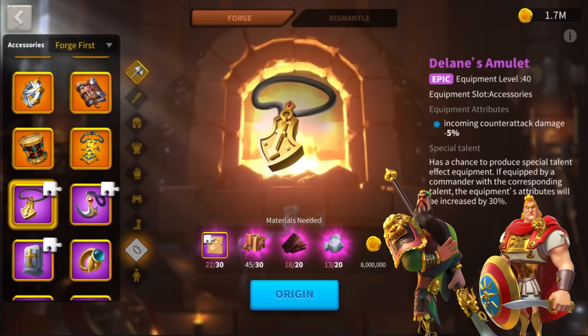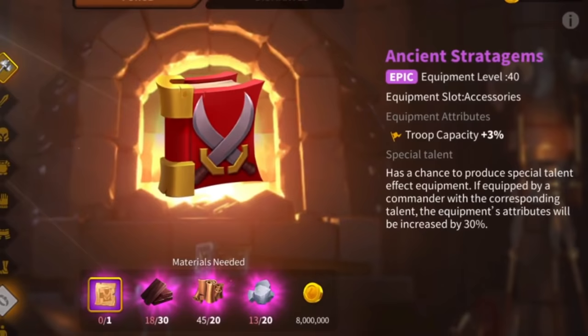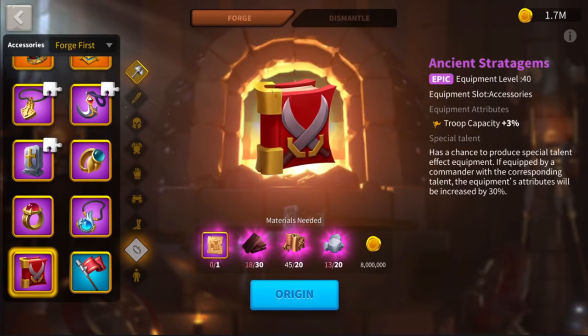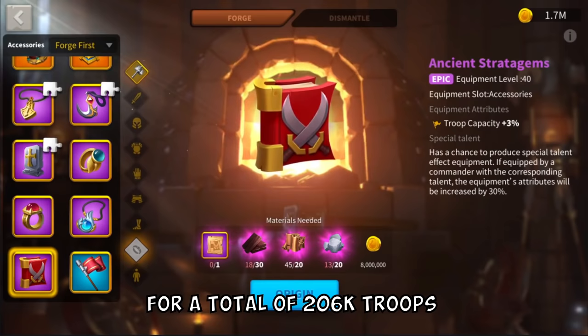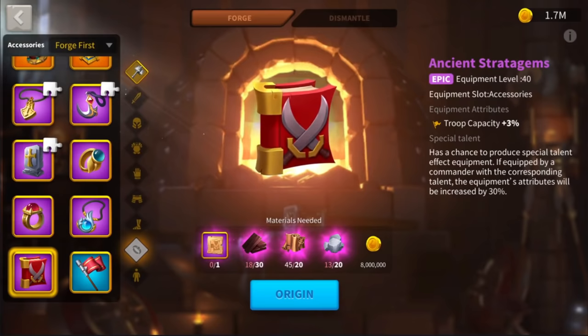Finally, the Ancient Stratagems — one of the very last accessories released in Rise of Kingdoms. It gives a plus 3% troop capacity and is universally good on any commander in my opinion. More troops equals more damage. This bonus applies to the number of units your City Hall allows on your march. At max level 25 City Hall: 200,000 troops, plus 3% = 206,000. VIP 14 and above: 216,000. With a 50% army expansion: 316,000. It always increases the base troop count your City Hall allows.